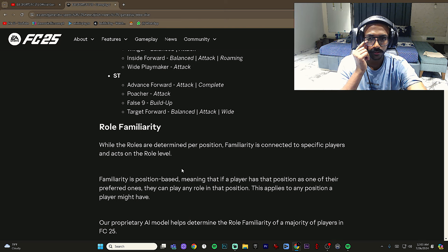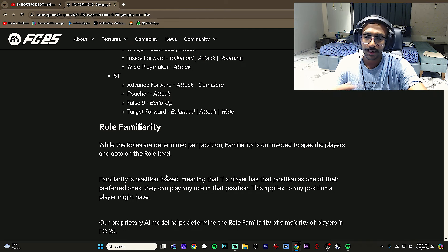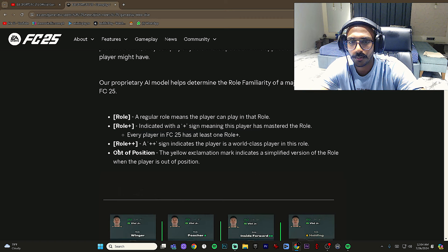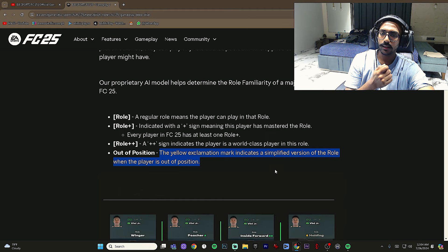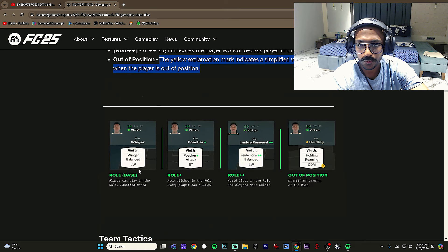Role familiarity means giving the proper role to the proper player. Vinicius, for example, is made for cutting inside plus-plus — give him that role and he performs at his best. The AI model defines role familiarity: a regular role means the player can play in it, a role-plus means they have mastered it, and a role plus-plus means they are world-class in that role. Every player in FC25 has at least one role-plus. A yellow exclamation mark indicates an out-of-position player running a simplified version of the role.